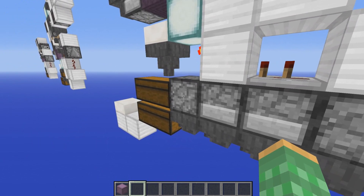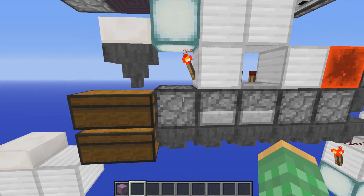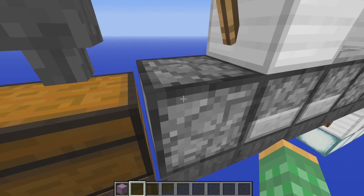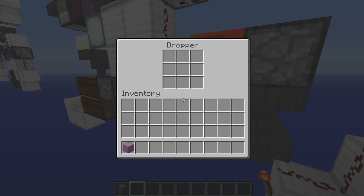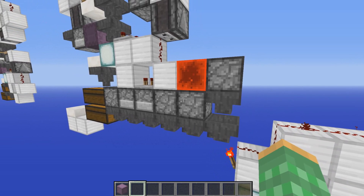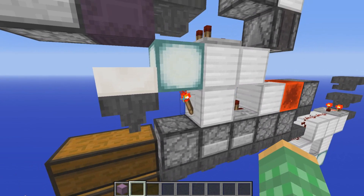One thing to note is that we have some droppers as well as some furnaces over top of these hopper lines just to minimize lag. These droppers are being powered by a torch as well as other torches right beside them, which use quasi-connectivity on this one so that we don't have to worry about updates. The same goes for these droppers here — even though this is being powered, they are all being locked by this redstone block so you don't have to worry about updates either. You do want to put in some light sources around these torches to minimize light updates when the torches turn on and off.